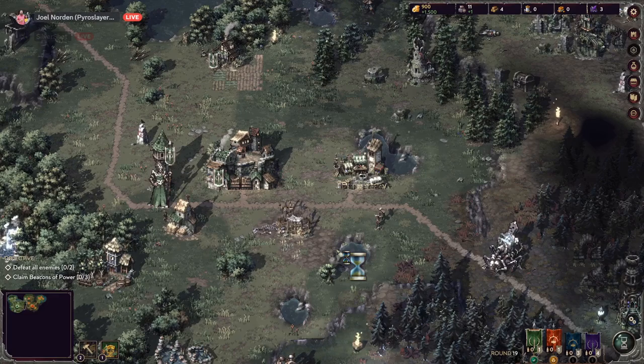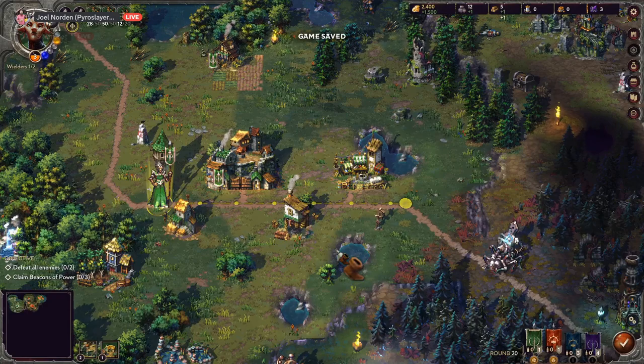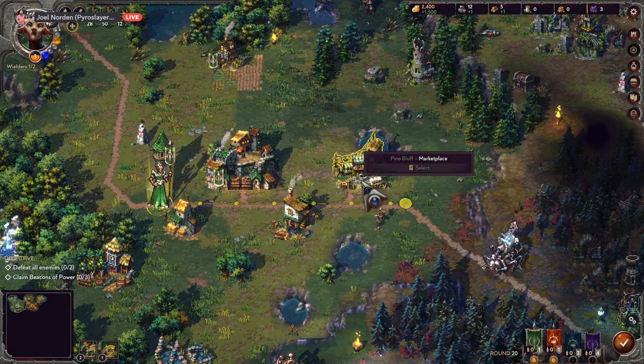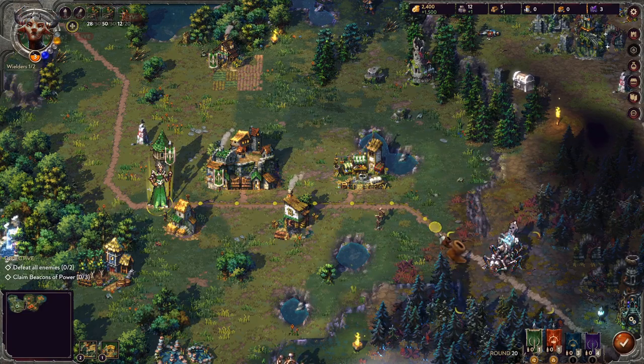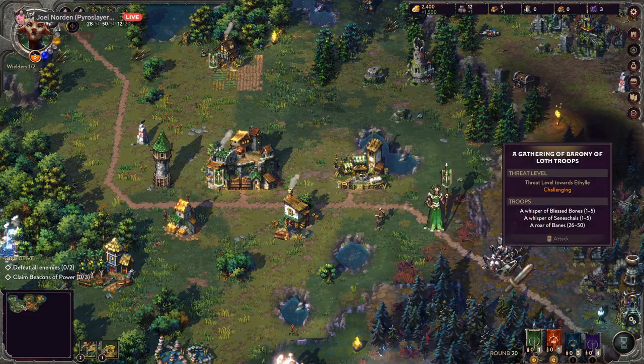I do like that each civilization has its own little names all the way down to the bare bones — I'm a big fan of that. It makes things a little confusing at first but it's worth it. Let's see what kind of threat this person is — challenging! Have you pulled off a challenging encounter yet? I've only done risky, and now I've got an overwhelming one.